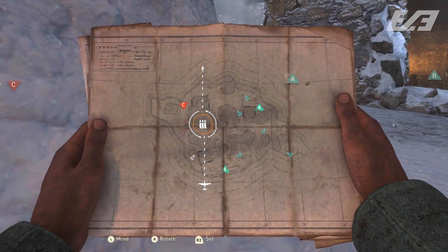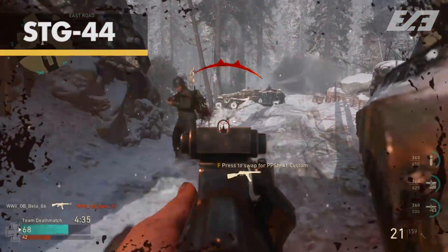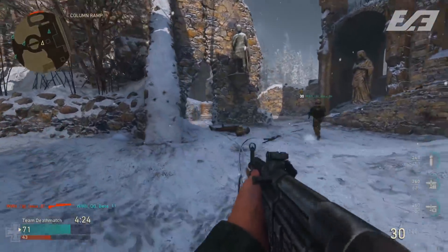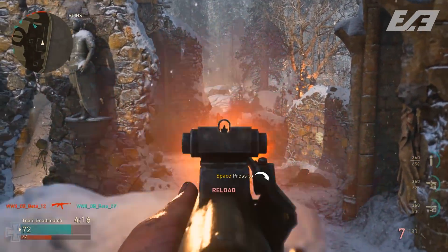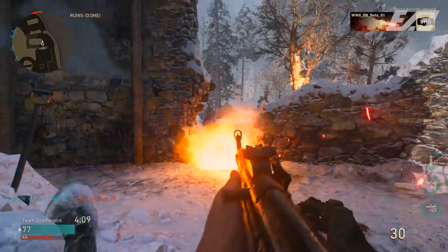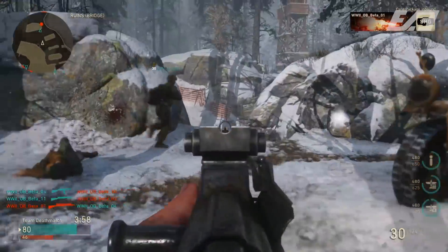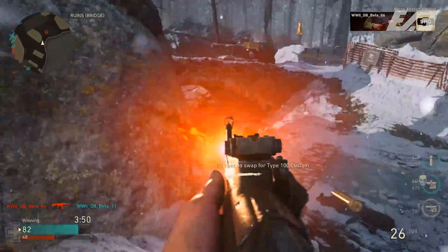Number six is another rifle you definitely have played around with — the STG-44. It's a nice hybrid between the BAR's fire rate and the M1941. The M1941 seemed a little too fast for its ammo capacity, but the STG with a slightly slower fire rate than the M1941 — yet faster than the BAR — and 30 rounds in the magazine felt like a nice compromise. It had standard damage among the rifles and decent range, making it a very viable option for the majority of scenarios, though probably not quite as versatile as the BAR.